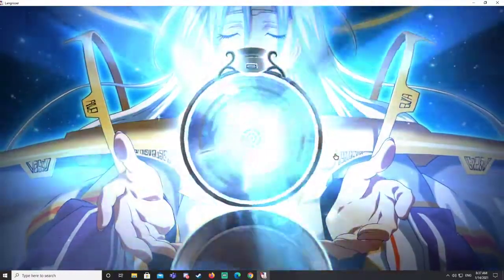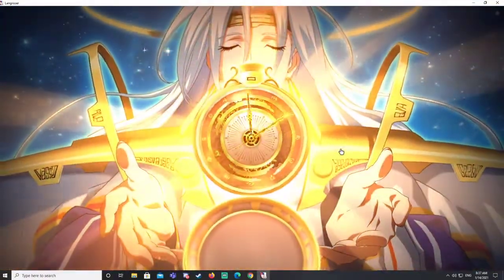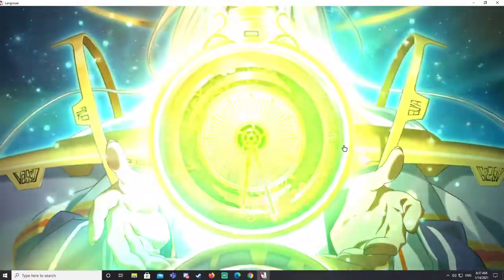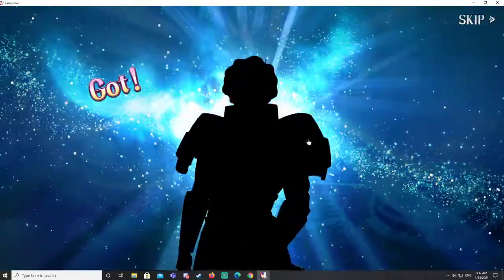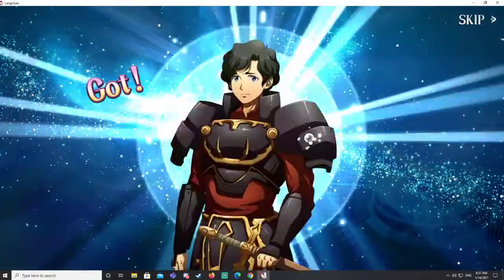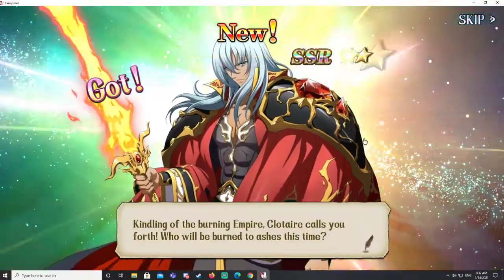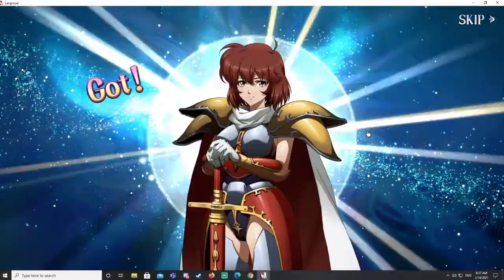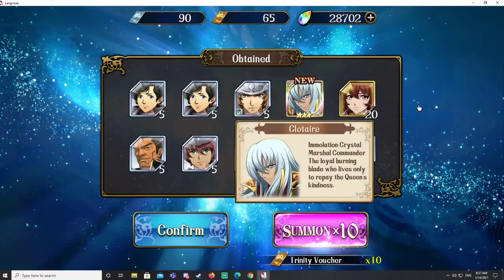My overall plans for my summonings... Asar in 20 pools, that's nice. Let's see who we get - Scott, another Scott, Liard, Clotaire! Nice. So yeah, let's see if I can get a double SSR here - I highly doubt it. Egbert - and I think that's the last one. So we got Clotaire in 20 pools, that's nice.